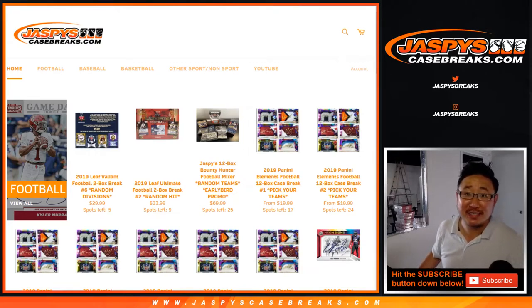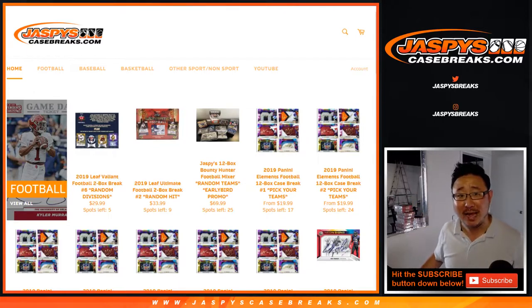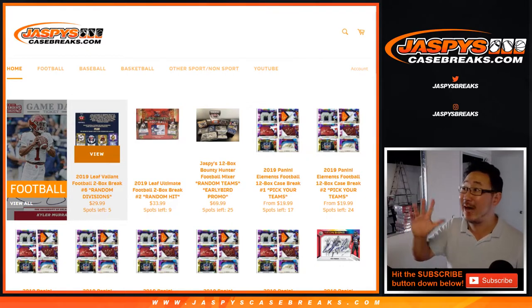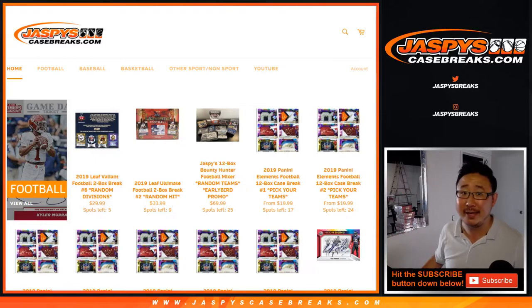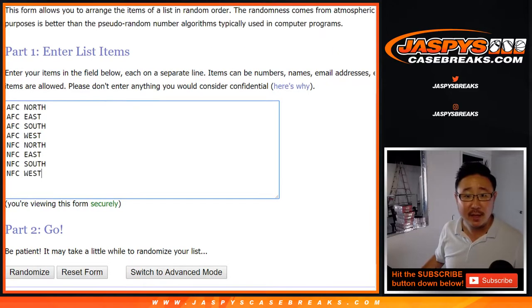Good afternoon everyone. Joe for jaspyscasebreaks.com coming at you live from our brand new shop high atop Pier Avenue in Hermosa Beach, California. Still under construction but we're getting there, folks, but we're finally moved in. Thanks for joining us. We're about to do a two-box break of 2019 Leaf Valiant Football random division number five. You can see the next one is already in the store. Big thanks to all of these lovely people for getting into it.